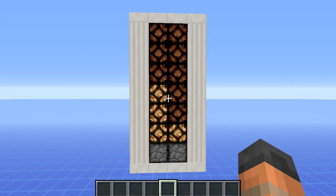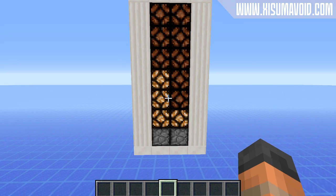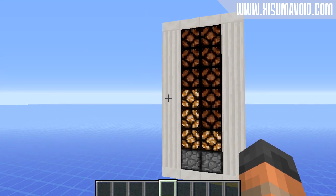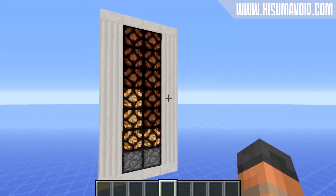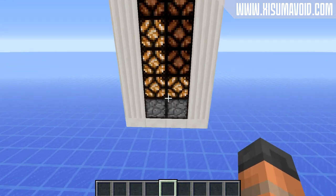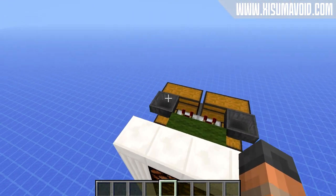Hello everybody and welcome back to another Minecraft tutorial. Today I'll be showing you how to build this bulk storage silo system. Essentially this is a very compact two-wide storage silo that can be placed side by side with another silo. It can also be expanded upwards infinitely. You can take items out of the silo at the bottom using this dropper and put items in with a hopper at the top.